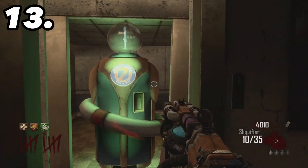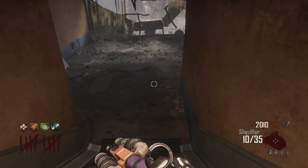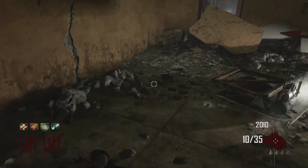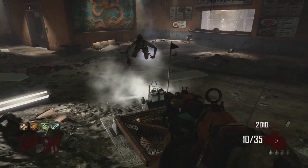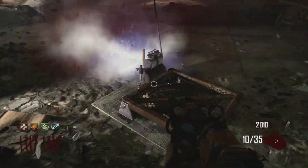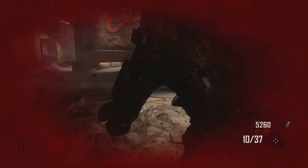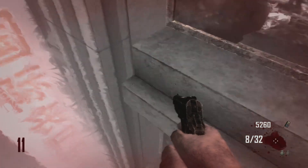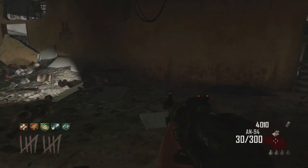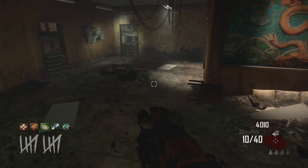Coming in at number 13 we have Who's Who — a surprise to absolutely nobody. It costs 2,000 points and is like Quick Revive, but instead of being instantly revived you are tasked with reviving yourself using only a starting pistol. Doing this on any round past round 25 is almost impossible for the average player.